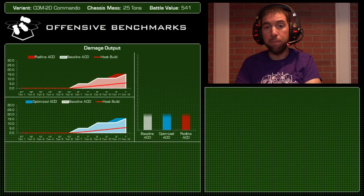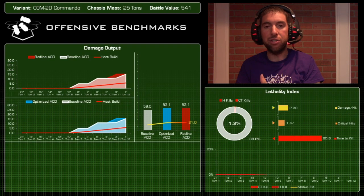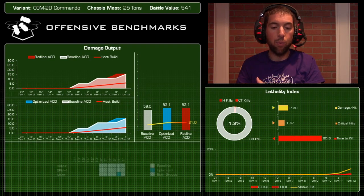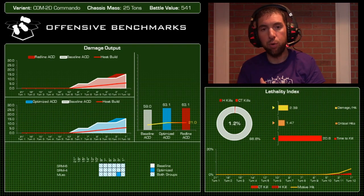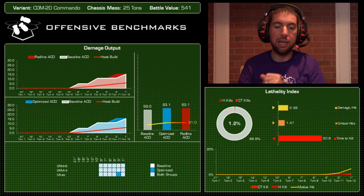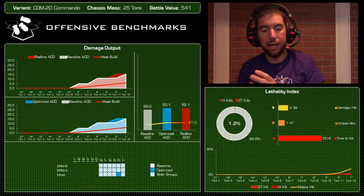On the offensive side, in terms of damage output: this mech only has 10 heat sinks but it has a lot of big guns, so it can actually generate heat. At point-blank range — within nine inches — with all weapons in play, you build up one point of heat per turn when alpha striking while walking, or two points per turn while running. The red-line ACD starts to creep above the baseline; the baseline is set at four points of heat and the red line is set at 29 — that's how we optimize this mech.